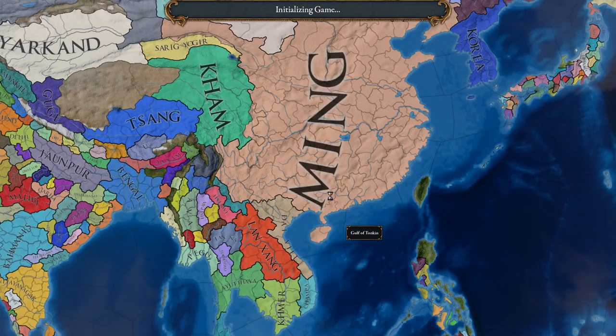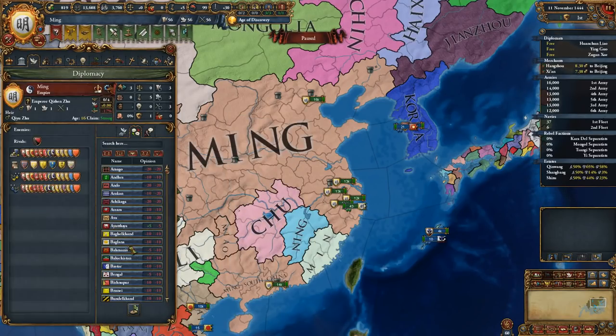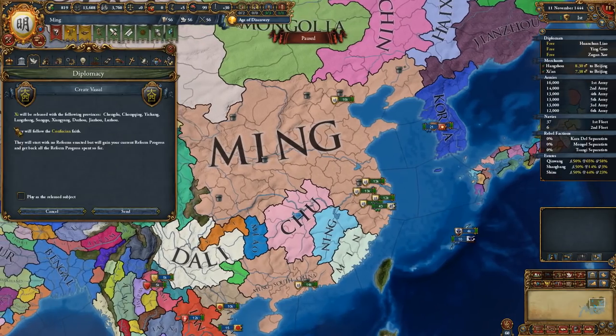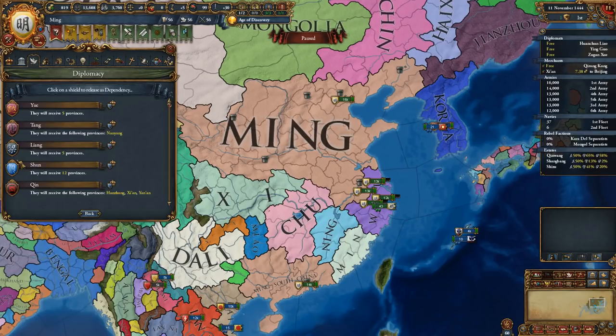Before pausing the game, go ahead and go into the diplomatic screen and release every possible nation as a vassal, besides the Cantonese nation of Yue. By releasing all of the nations of China, we will ensure that the Ming Dynasty is neutered and neutralized as a potential threat in the future.